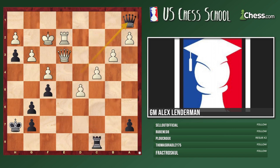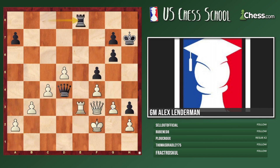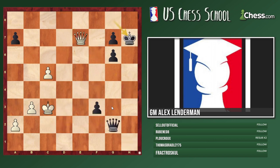White didn't find the best winning plan. King g3 — double exclamation mark — but not Queen g3 because then Queen d4; but King g3, then we just pick up all the pawns and it's a completely winning position. White missed it — instead white played elsewhere and suddenly black gets enough counterplay for a draw after Rp8. The rest was kind of a draw. In fact it was like a four-queen endgame and black almost even won, but in the end it was a perpetual.